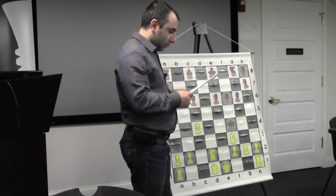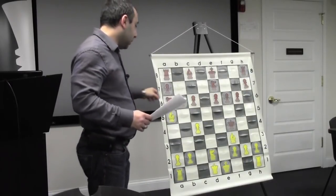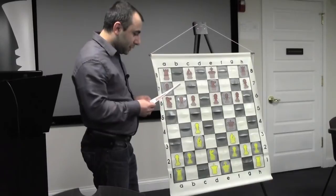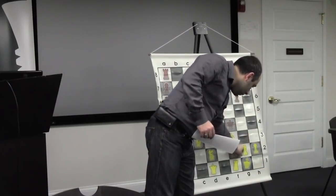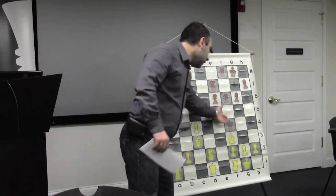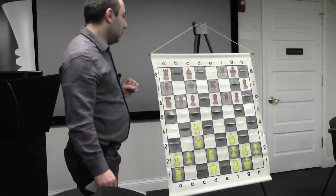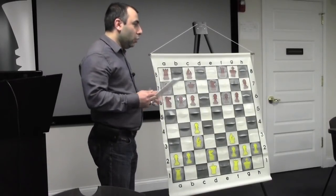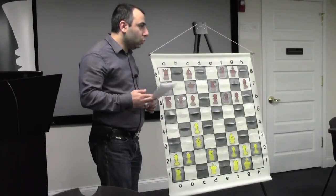He played knight e7, protecting it. So at this point I bring my bishop back. It's much better for me with the bishop on c3 - the pawn is on g6 rather than g7. On g7 it would have been protected, but on g6 I have some more pressure. So he needs to protect this. Bishop c3, castle. Now in this position he decided to bring his queen back, because the queen is vulnerable - I can play g3. So he decided to bring it back.